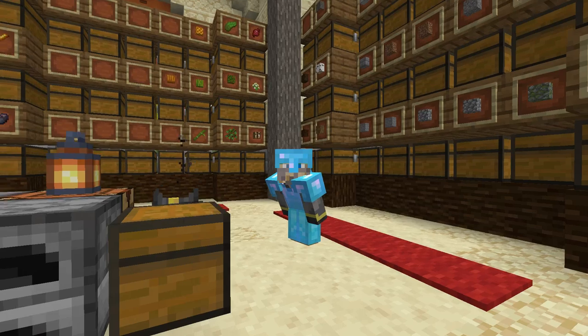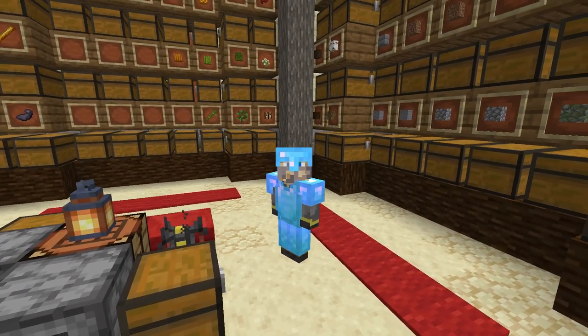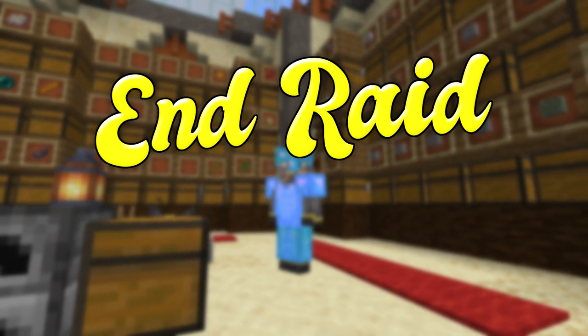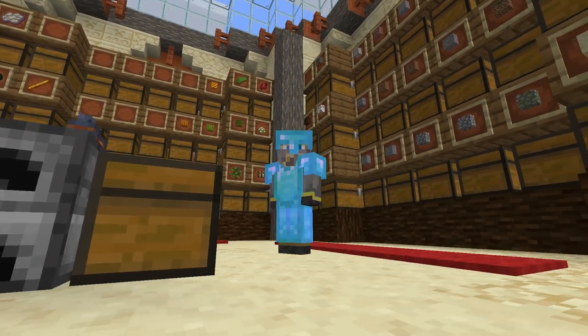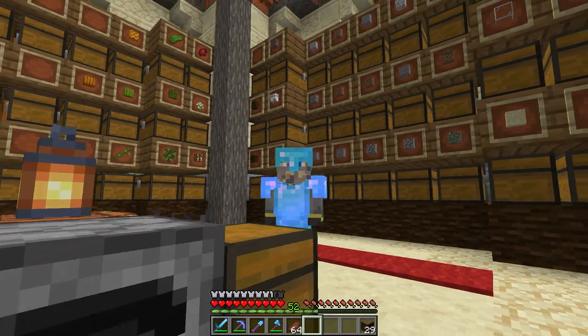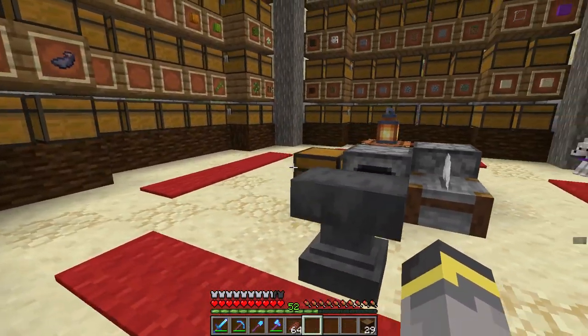But today is the day — the highly requested day. As you see by the title, it's elytra time! We're going to go over to the End, do a little bit of exploring. The plan is to hopefully come out of this episode with at least one elytra. We only need one today. So that means it's time to explore the End, which means we need to talk materials, because we have never done this in this series yet.